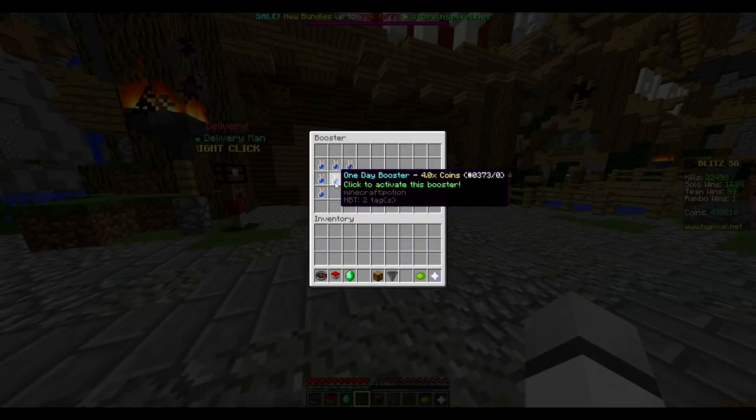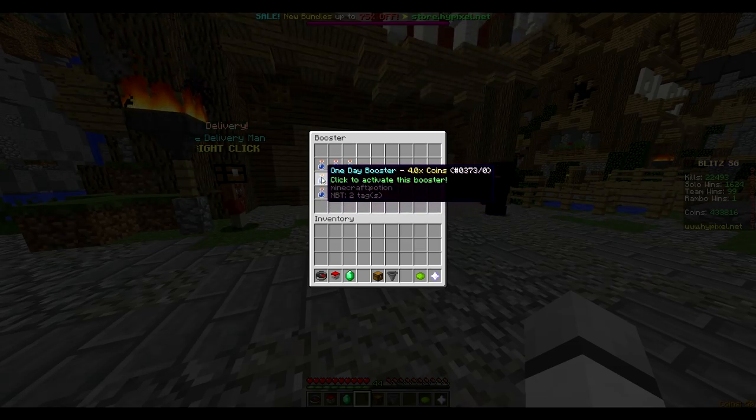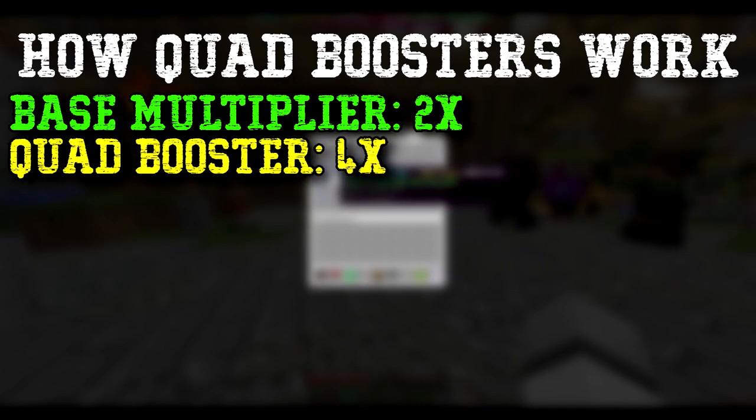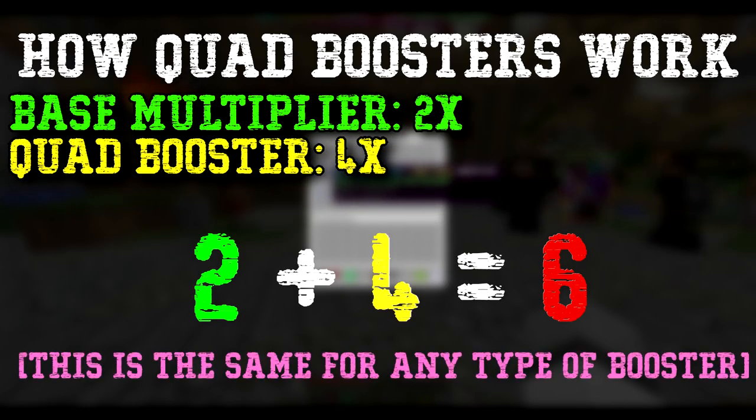If you didn't know what a quad booster was, it is something you can activate that will give you an extra four times coin multiplier for 24 hours. So if you had a base multiplier of two times and then you activate a quad booster, your coin multiplier will be at six times for the 24 hour duration.